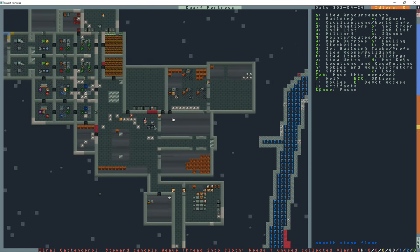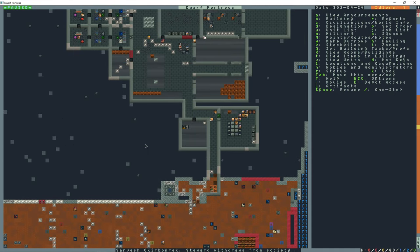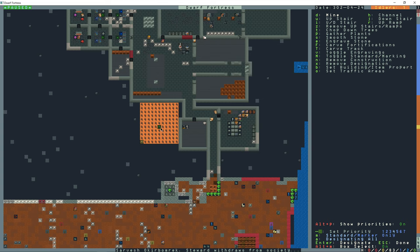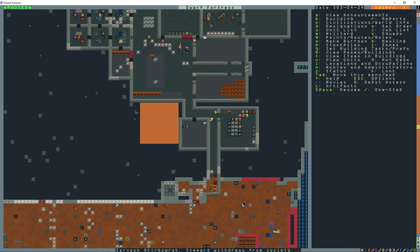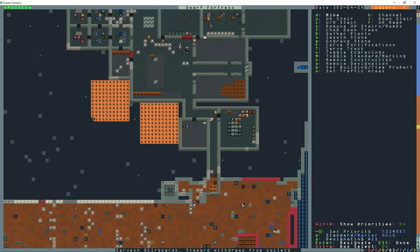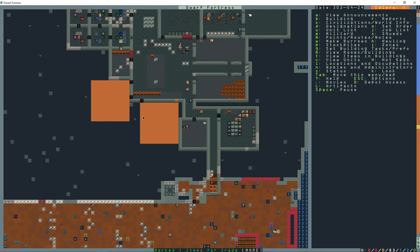I've got to dig an area for the squads. I normally do 11 by 11s for squads - that'll be the barracks where they'll train and sleep. I'll just build the second one over here. You can do them all shapes and sizes.